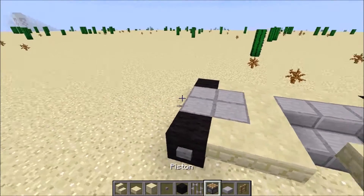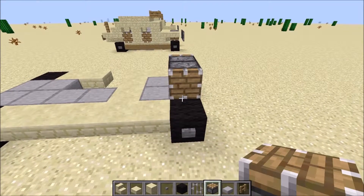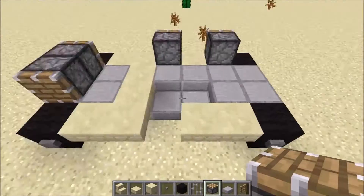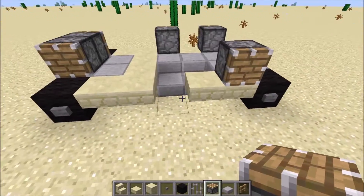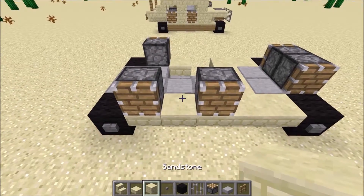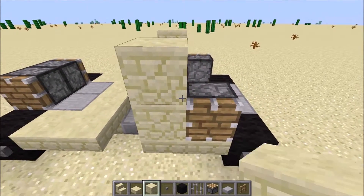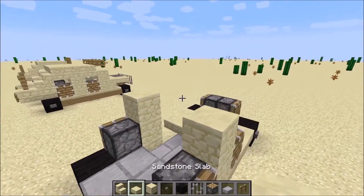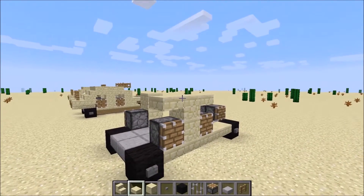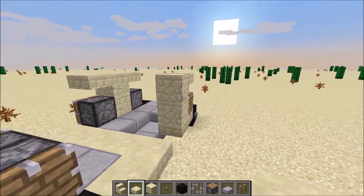What you've got to do is place a piston here, and a piston here. Then place a piston here, here, and here. This is going to be a doorway — that's why we're leaving that for now. Then take sandstone and place one, two here, and one, two here. Take your sandstone slab and place one here and one here, and do that again over here — but not here, because this is going to be a doorway still.